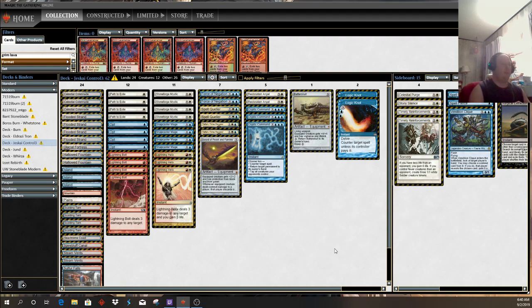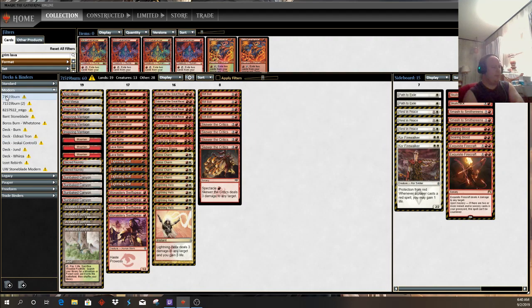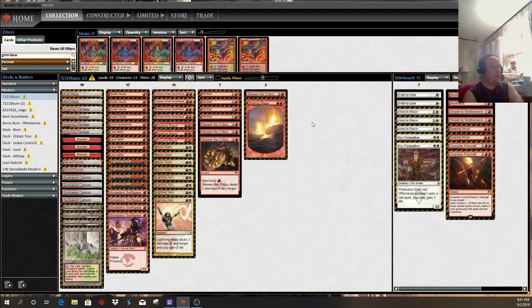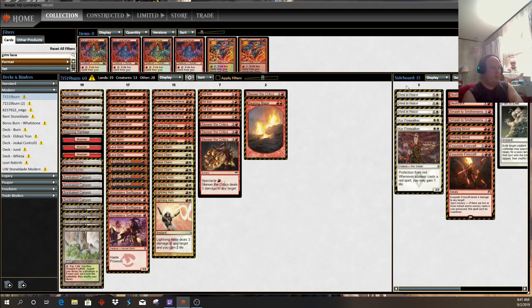As far as changes, the main changes I'd make for right now are to cut a Searing Blaze and a Skewer of the Critics and get two Skullcracks into the main to fight life gain and have the full four. I think two Path to Exile is fine, and three Rest in Peace is my anti-Dredge package. I think people are really sleeping on Dredge even with it winning the Classic this weekend.